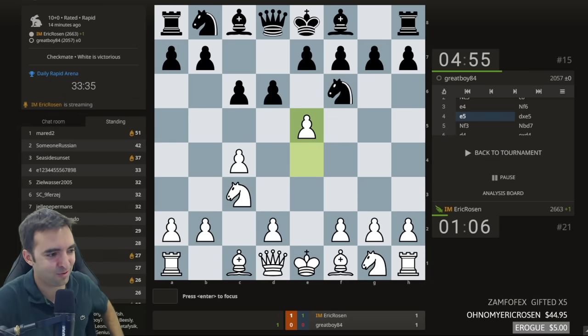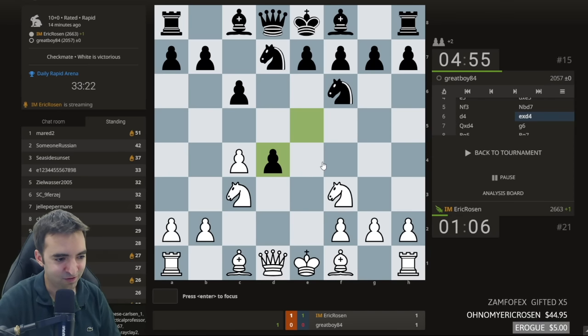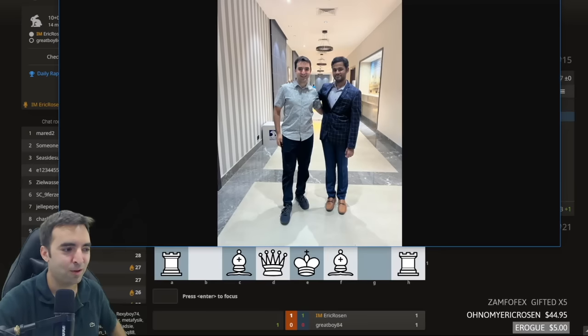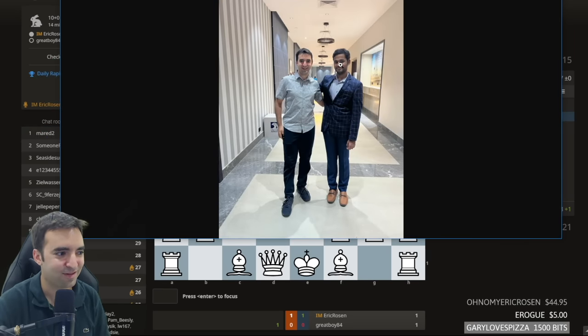Huge thanks to everyone for the super generous support and all the birthday wishes — people getting merch, gifted subs and donations. Also some people doing research on grandmasters born this day: Onischuk, Sargisyan, Rashad Babayev, Nevejni, and Arjun Erigaisi. I wanted to share — I'll probably end up posting this photo on Twitter. It's a photo that Irene Sukandar actually took last year at the Abu Dhabi Masters. I meant to tweet it on September 3rd last year but forgot, so hopefully I can share it this year.